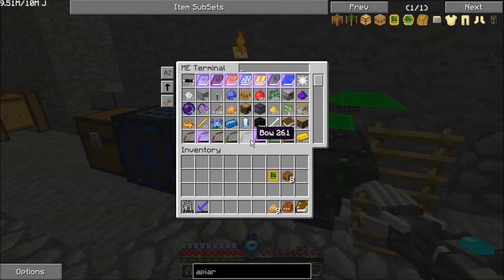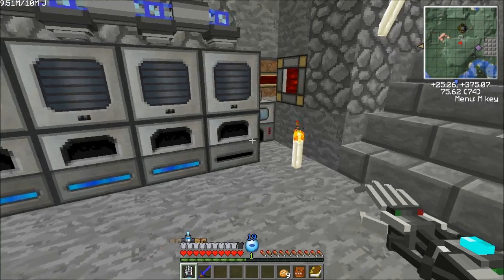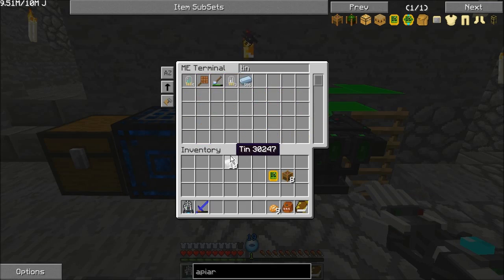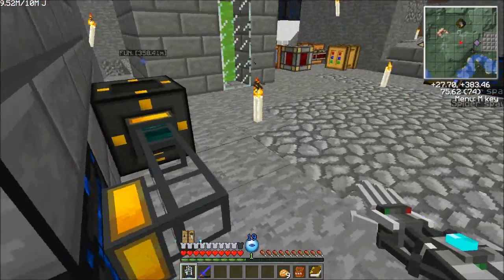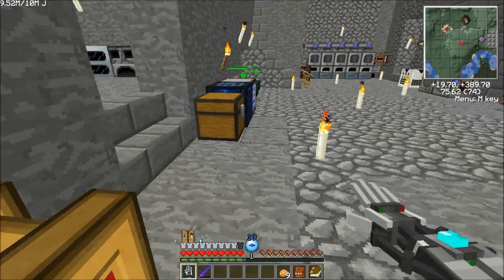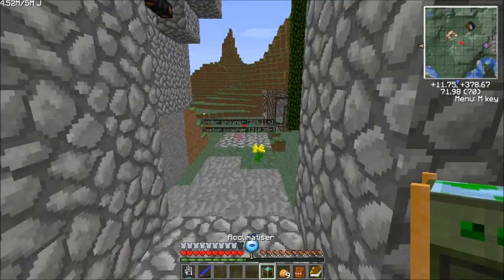It means I need to cook up some sand. We'll toss five stacks of sand in the powered furnace. We're also going to need some tin, because we need to make a few cans. Three of those cans need to be lava cans, and three cans need to be water cans. If we look at the recipe for the acclimatizer and toss those in there, we get the acclimatizer, which is a pretty awesome machine.